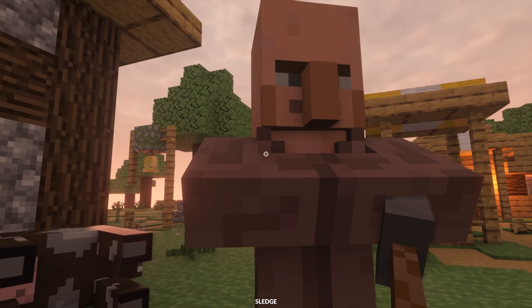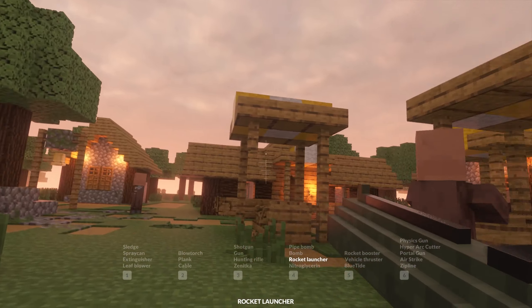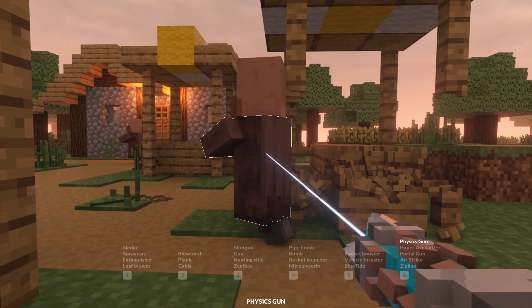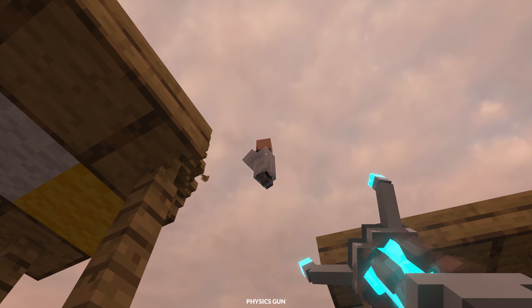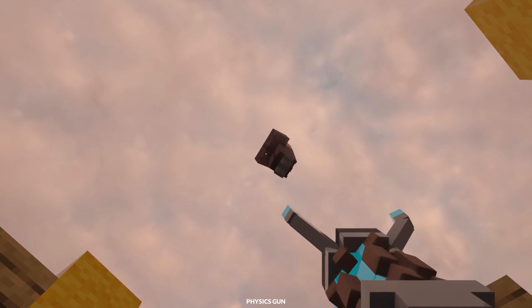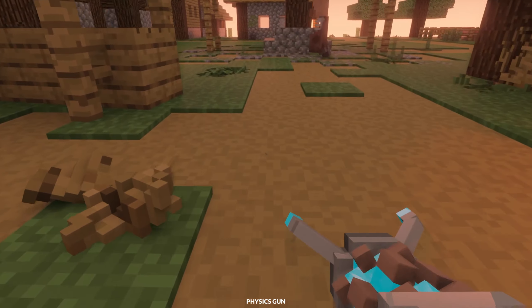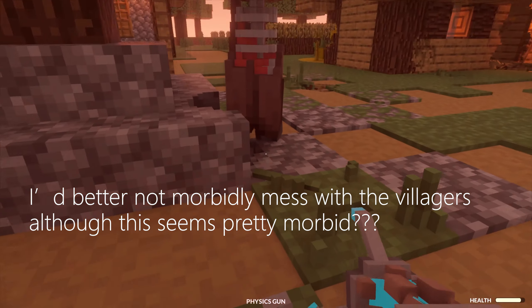Are you going to walk into me? I swear he just shook his head at me. I'm not going to rocket launcher him. I can just kind of grab him like this, kind of freeze him in the air. He's immortal. I'd better not morbidly mess with the villagers, although this seems pretty morbid.